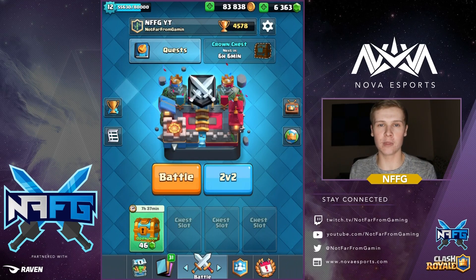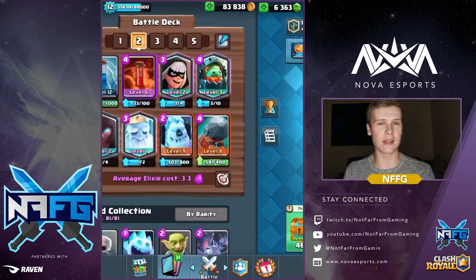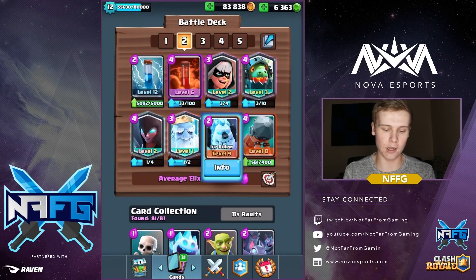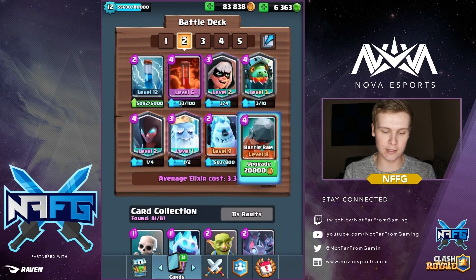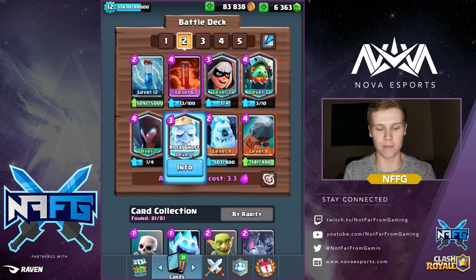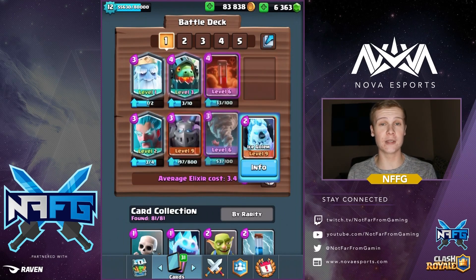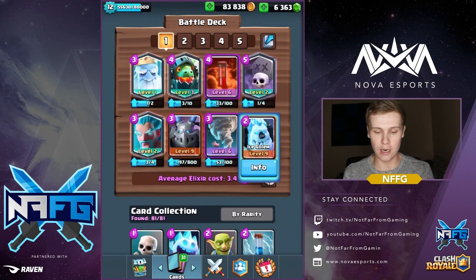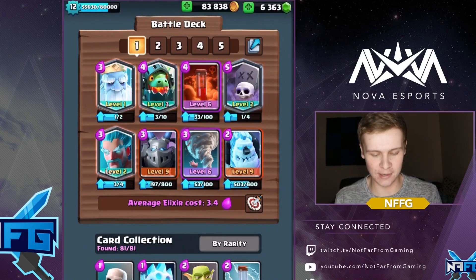If you don't know what I'm talking about, this is the deck that everyone has been showcasing — and it's actually really good. Basically what you do is you start off with the ice golem, or you throw the night witch in the back behind your tower, and then you throw the ice golem. It's basically bridge spam with these four cards, and the ice golem tanks forward. But the deck I'm going to be showing you guys has actually been beating this deck.